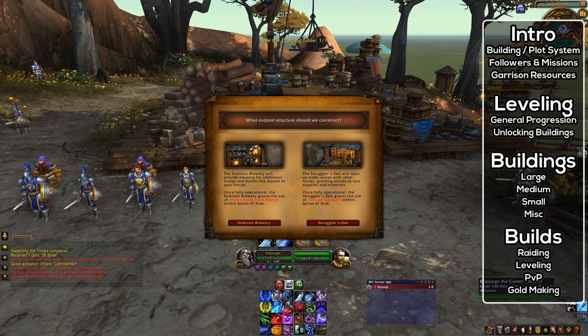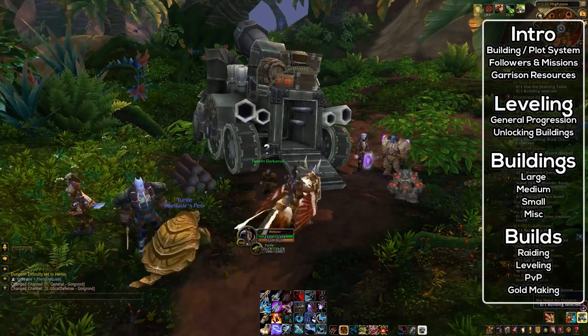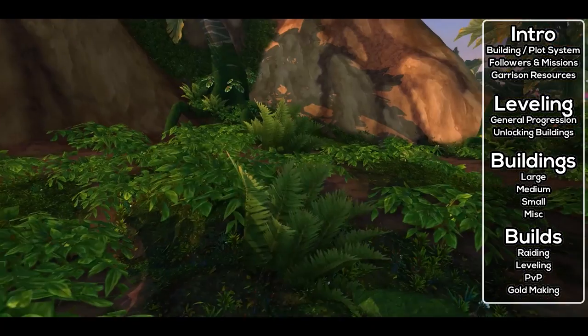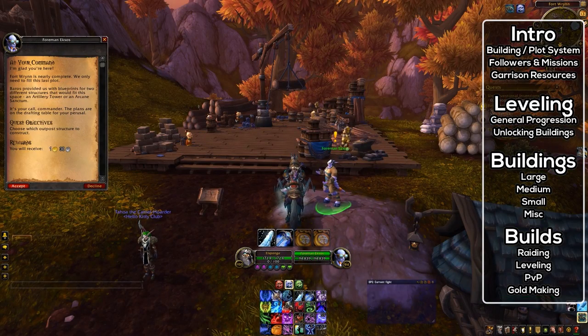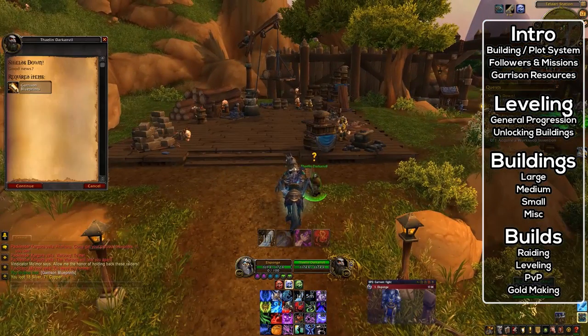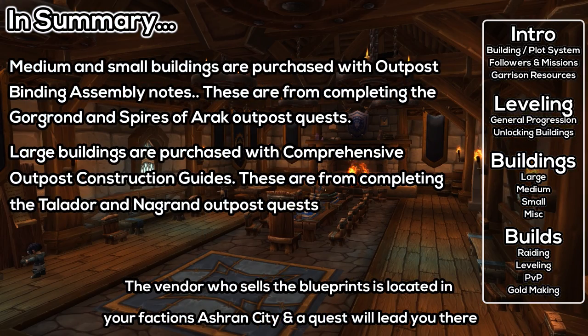The Binding Assembly Notes are traded in for free small or medium building blueprints — the vendor is in Ashran and a quest will show you how to get there. These are rewarded from the Outpost questlines in Gorgrond and the Spires of Arak. The Comprehensive Outpost Construction Guides are rewarded from the Outpost questlines in Talador and Nagrand, and can be used to purchase one free large building blueprint each. So overall, you can get two free large blueprints and two free small or medium blueprints. Additional blueprints can be purchased via the vendor in your town hall, with small costing 750 gold, medium 1,000 gold, and large 1,500 gold.